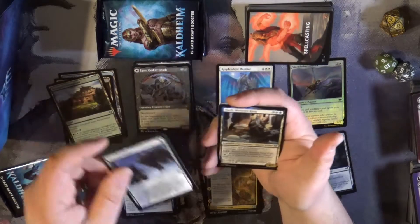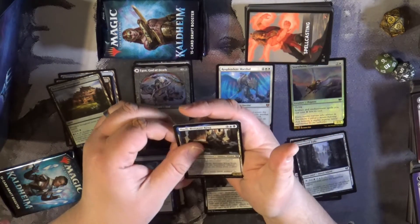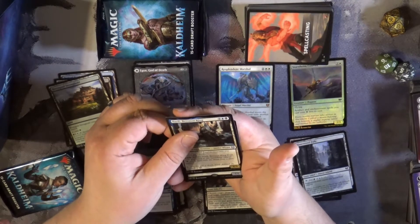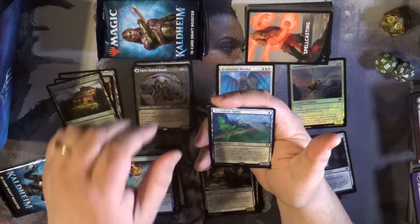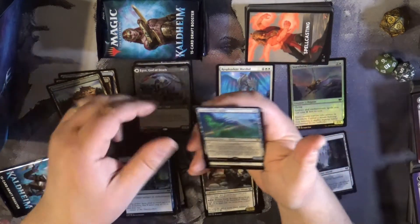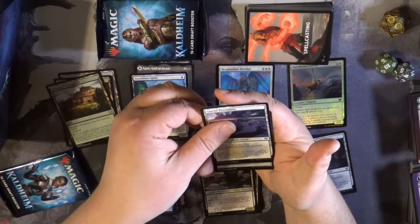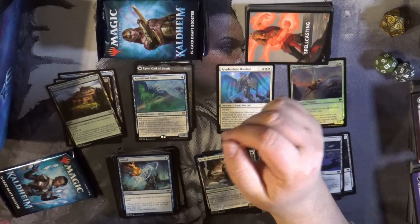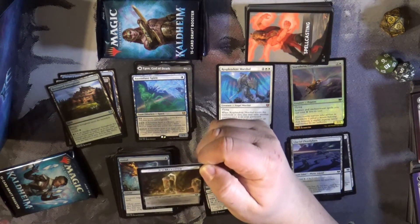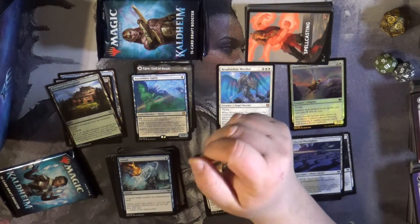Blizzard Brawl. The Fairy Betrayer — Betrayer King. And then we've got an Ascended Spirit, another rare. And a Glacial Flood Plain and an Icy Manilith token.